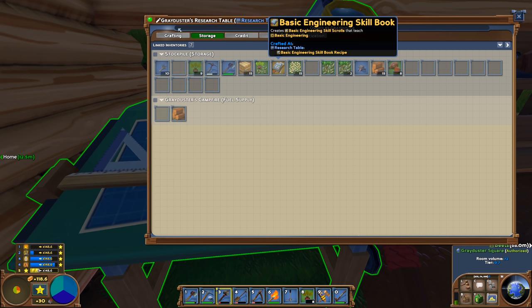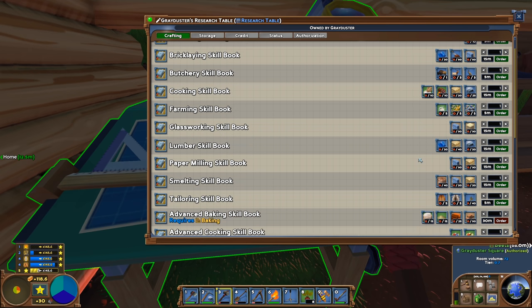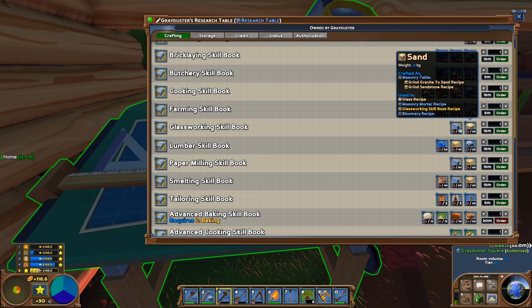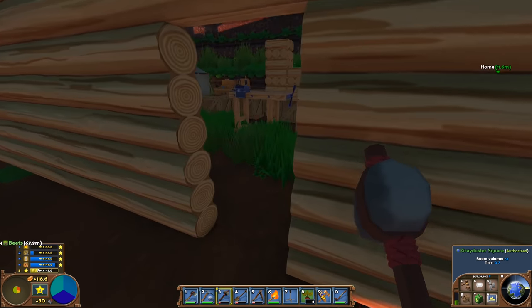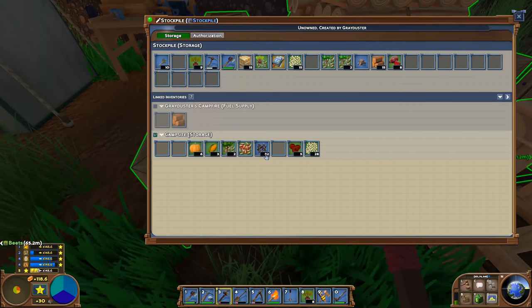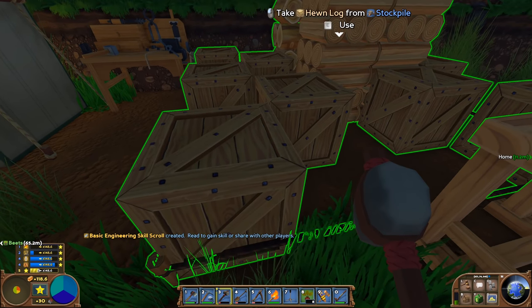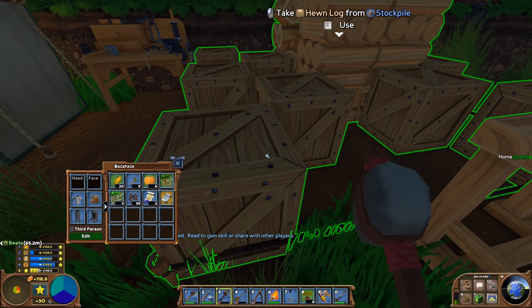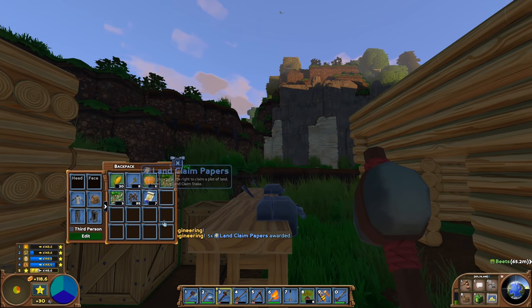In here we have that available, and I already crafted the first one — basic engineering. From here you can do other things, but basically you choose it from the first option on the list and it's just 10 hewn logs, so you may as well get that going. The rest of these all require different stuff — sand, a mortar stone — that we definitely don't have yet. If you're on a multiplayer server, the next step is to right-click and create a basic engineering skill tome — read it to gain the skill or share with other players.